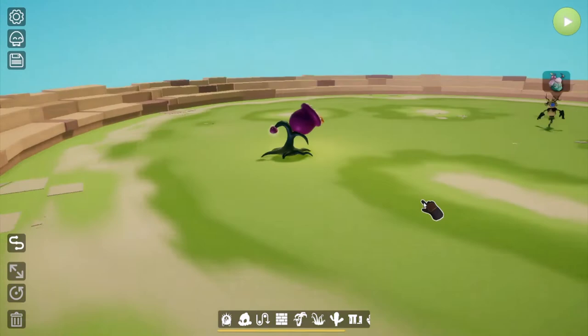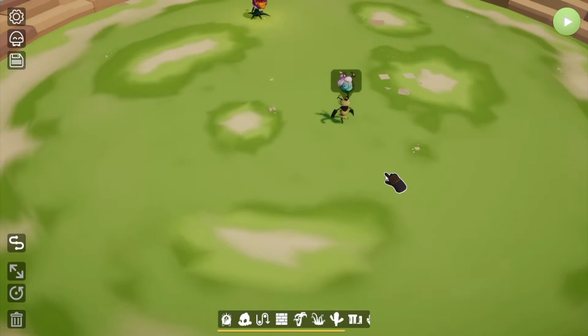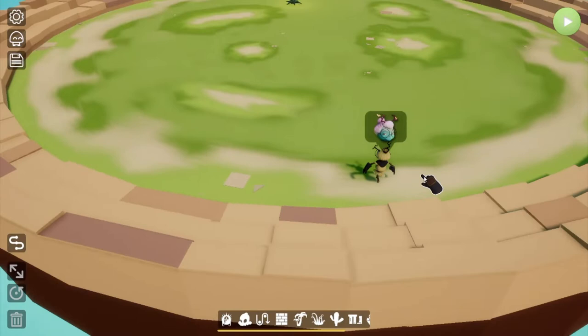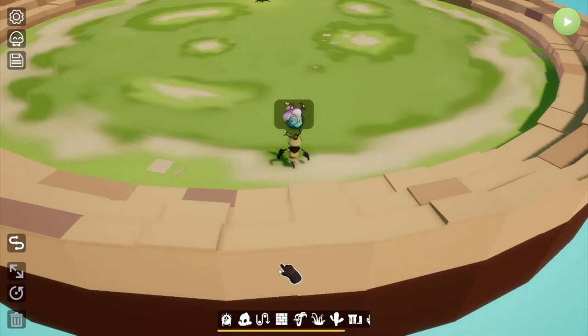Back in maker mode, the WASD keys move the camera around so you can check out your level from all different angles. The right mouse button still rotates the camera. I'll select the spawn point, move it back, and as you can see if we press play we go back into game mode. This back-and-forth between play and maker mode is the main action you'll do when building your levels.